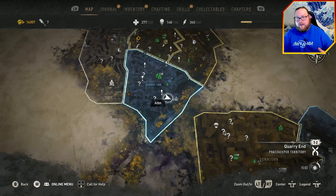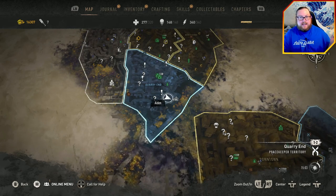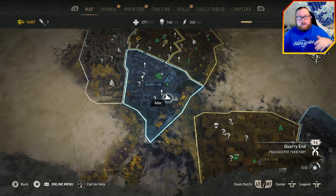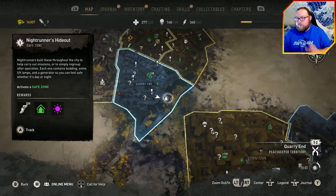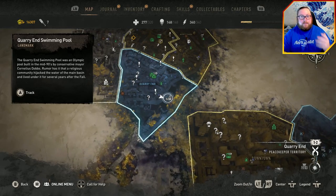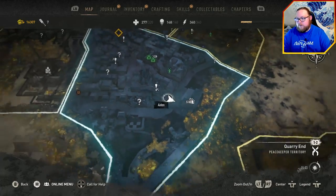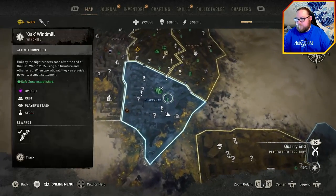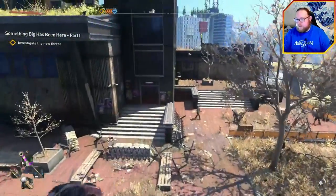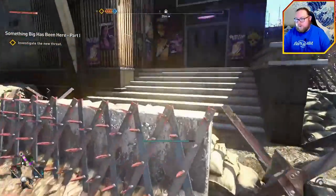Once you have access to the DLC — which you should have if you've purchased it or have the Deluxe or Ultimate Edition — the first thing you'll do is get a radio message telling you to go to the Baptistry. The Baptistry is actually the swimming pool right over here in Quarry End, just south of the main terminal station, kind of southeast. You'll see signs promoting the arena in that area.